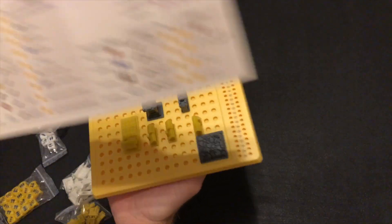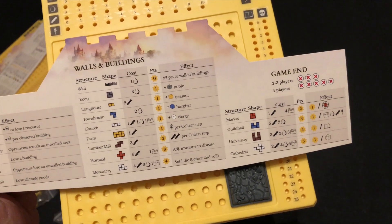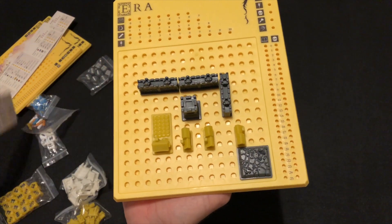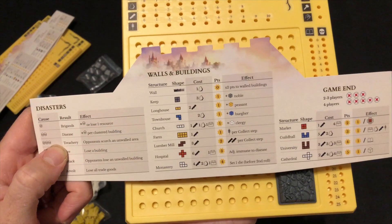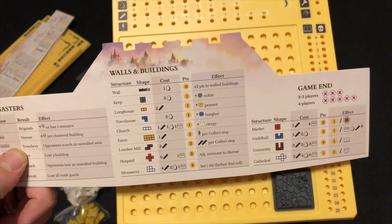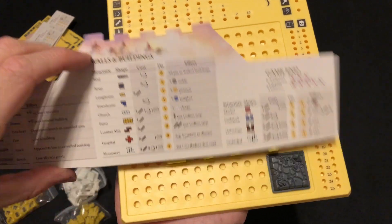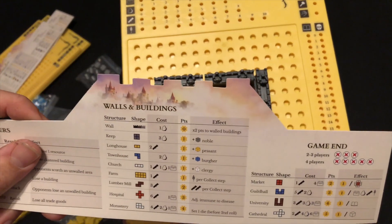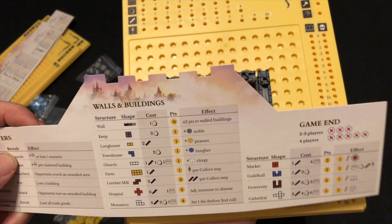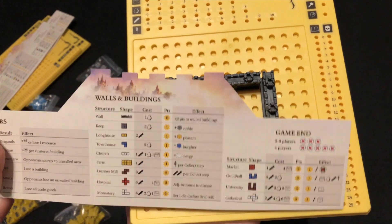Let's talk about what things score at the end of the game, as shown on this scoring sheet. If anything is inside a wall — completely walled off — every single building in there is worth double points. Your keep is worth one point. The keep, longhouse, townhouse, and church — those four — each give you a new die and are also worth a point apiece; if they're walled in, they're worth an extra point.